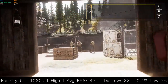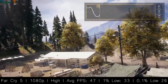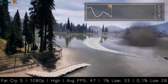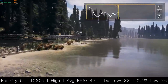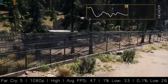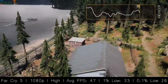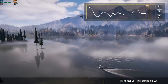We ran Far Cry 5, another Ubisoft title, at the high settings on the 4GB 960 and i5 and saw an average of 47 frames per second. It looks like the CPU is holding the card back, but interestingly this was somewhat due to recording. I take frame rate figures before recording gameplay, and the CPU was averaging around 80-90% usage most of the time — so it wasn't holding our card back at all. 47 FPS at high settings is nothing to sniff at.